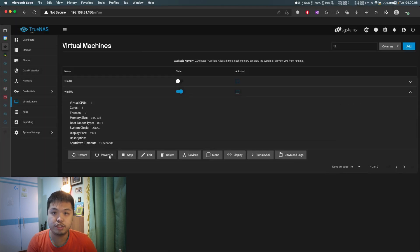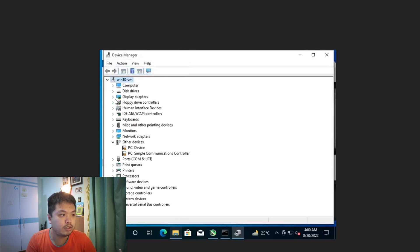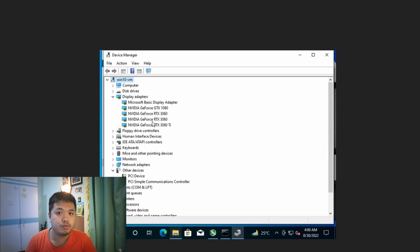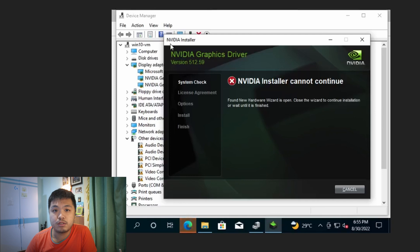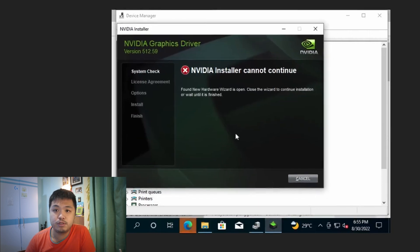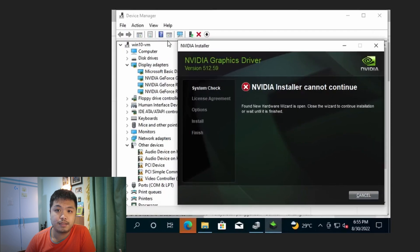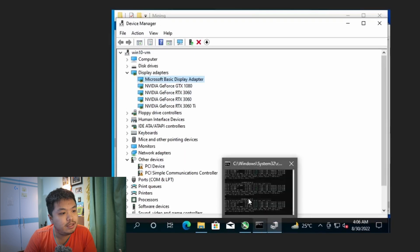Start the machine. The VM might not recognize the GPUs instantly, so open Device Manager and click 'Scan for hardware changes' until the GPUs appear — it might take a couple of minutes. If the GPUs are still not appearing, try reinstalling the drivers. In my case I don't have to go through the whole installation; just opening the installer gives the GPUs a stimulus to get detected — I just stopped the installation and it wasn't even starting yet. And as you can see, all of my GPUs are being detected and they're mining just fine.